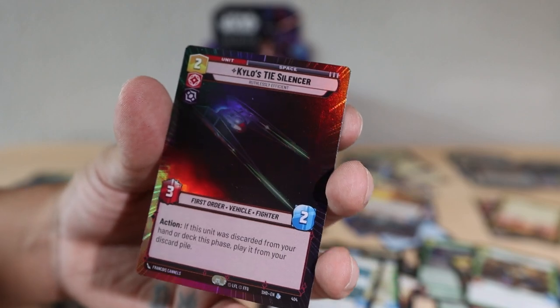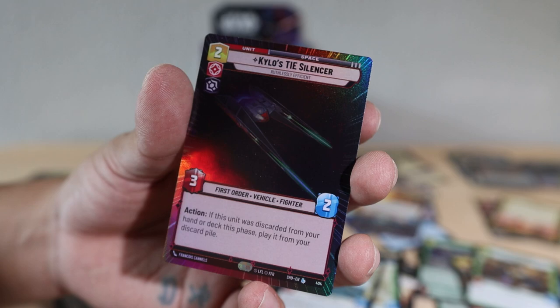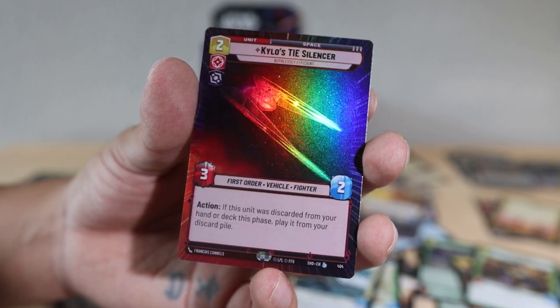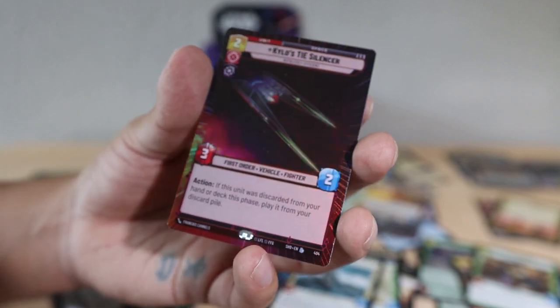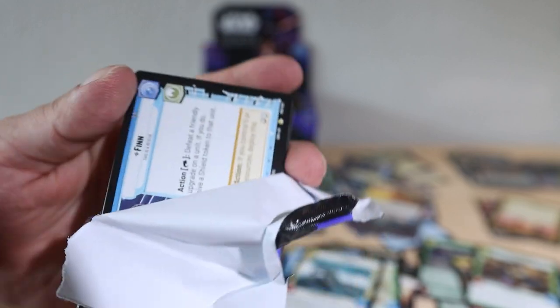We hit a legendary hyperspace foil card — and it's Kylo's Tie Silencer! Are you kidding me? This is such an awesome pull! Now we've got to get Kylo — I guess we're making a Kylo deck for this set. Oh my gosh, that is beautiful. The actual card — this needs to see play, this can't just sit there. When this unit is discarded from your hand or deck, play it from your discard pile. Let's do this last pack — then we're officially halfway done.